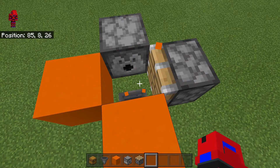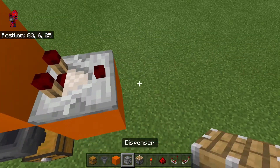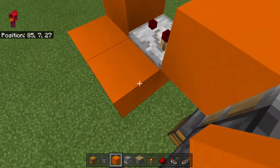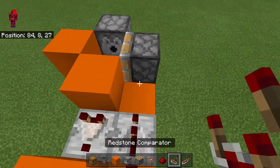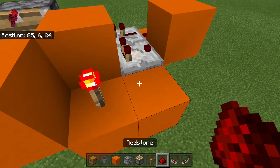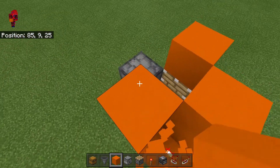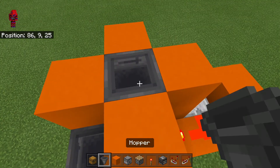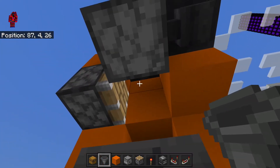Then you can go ahead and destroy the block in the centre. Here, you're going to want to have a comparator going out and into a block. A line of three here, which goes dust, repeater facing this way, dust, then two blocks, torch, dust. Then put blocks on top of all of these. And a hopper here, and a hopper here. Go in and make sure there is no block in the centre.